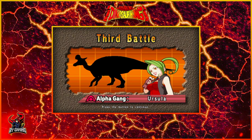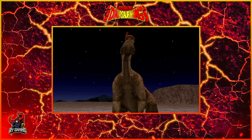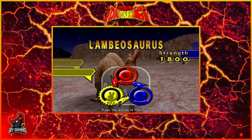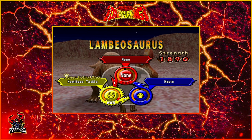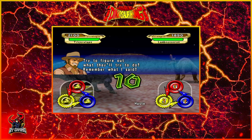Here's Ursula with her Lambiosaurus again. Depending on what order you fight these guys in, they'll have either weaker or stronger dinosaurs. Lambiosaurus is an 1800-strength dinosaur, so really getting up there. I believe it is a five-star rarity dinosaur in the DS game. So, Ursula time. Bring it on, old lady.